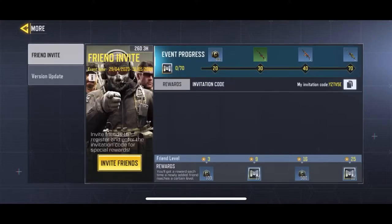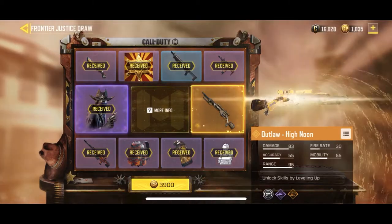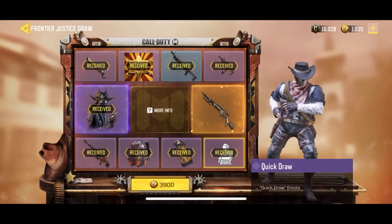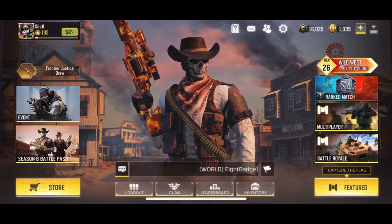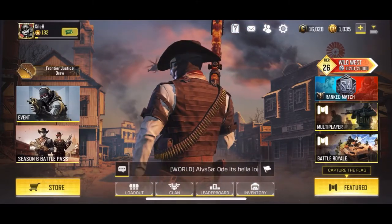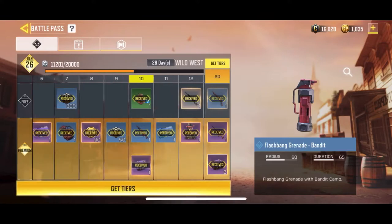Then we got this Front Invitation event thing that I have not pitched in to do at all. The Frontier Justice draw — I pitched in because I wanted that specific MSMC Heat Stroke skin, because I don't have any cool skin for that gun so I never really use it. I'm gonna do some gameplay on that.